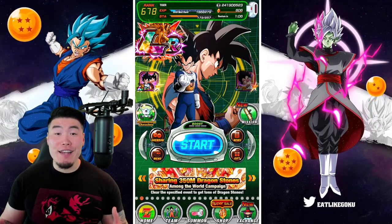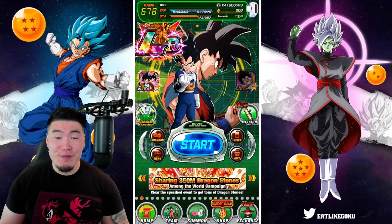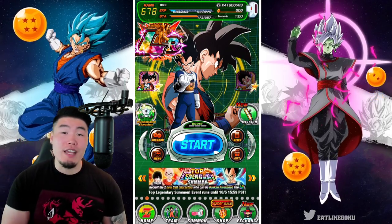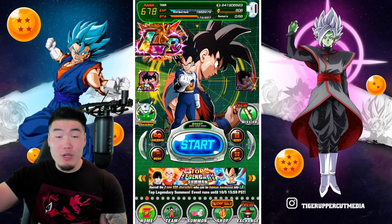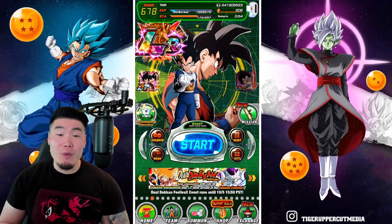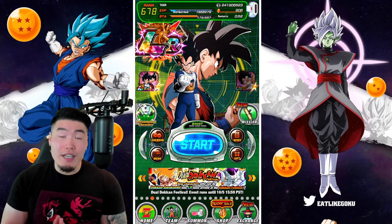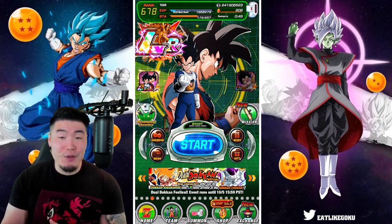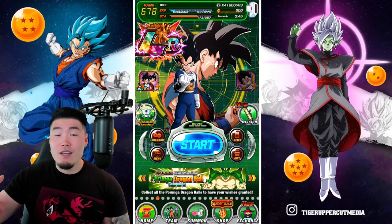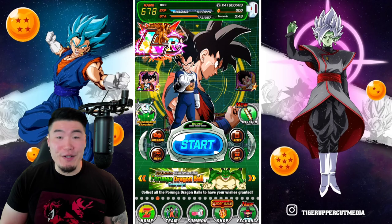Hey, what's going on guys? Welcome back to another Dokkan Battle video. So today we are continuing our summons for the new exchange Goku and Vegeta. And more specifically, the Gohan and Krillin. Because as you guys can see, we were lucky enough to pick up at least one copy of the Vegeta and Goku. But the Krillin and Gohan still elude me, so hopefully we can get them in this video.